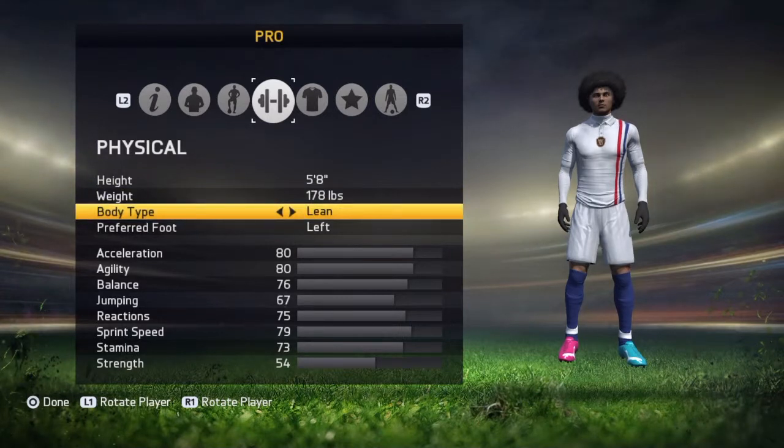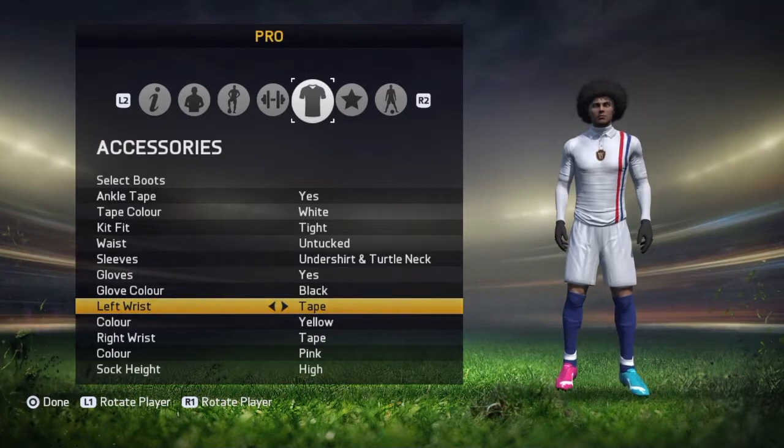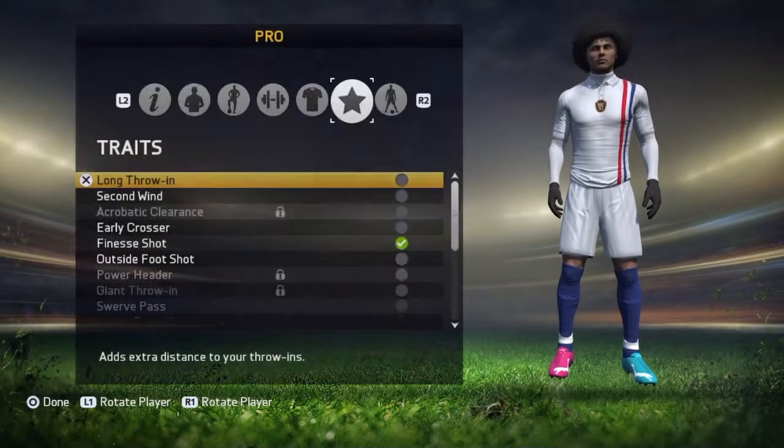For body type, always make it lean. If you make it average, the strength is good but he won't go as fast as you think. The preferred foot doesn't matter which one you use — I'm left-footed in real life so I'm going left. The accessories don't matter either, you can just customise however you like.